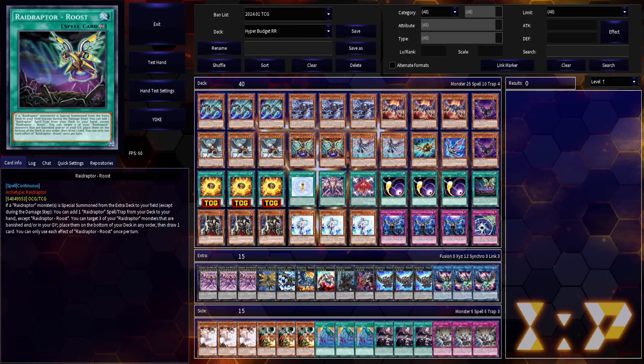To demonstrate that — this build is still fully functional, still capable of doing the line, doing the same things that pure Raid Raptor does with max budget. Here are a couple of games. For our first game, our opponent is on Orcist, and they've drawn three hand traps.